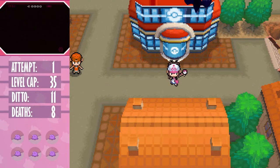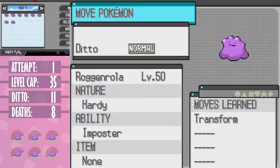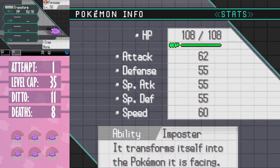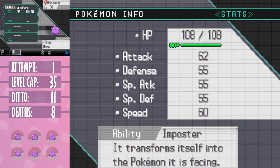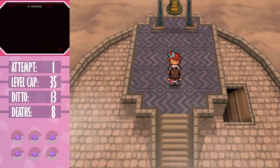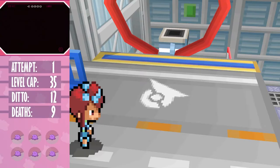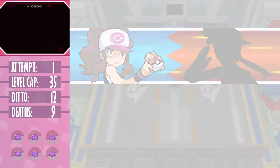EVs aren't something I usually give myself, but for this particular challenge I feel I deserve it. If we compare a ditto with max EVs and max IVs to a ditto with no EVs and no IVs, the difference is about 50 HP at level 50. In reality with our dittos, the difference between max EVs and no EVs is probably about 20 to 25 percent - still an extra hit. Back onto Skyla: I did end up losing one ditto to a crit from a random trainer in her gym.